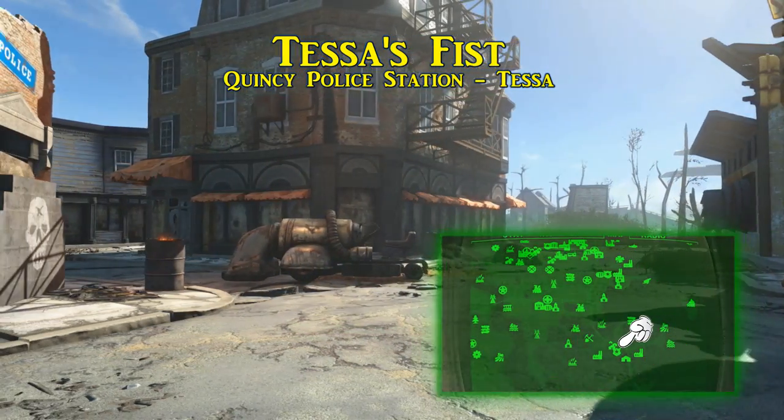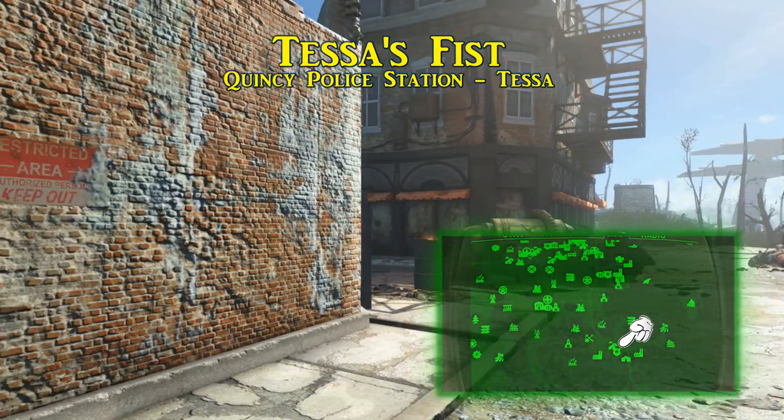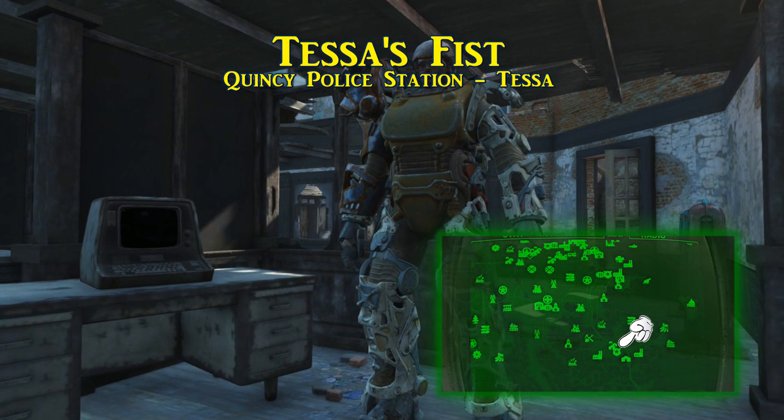Next is currently the only legendary raider power armor piece — a raider right arm called Tessa's Fist. It is expected to be found on a gunner boss by the name of Tessa, who is normally found in the Quincy police station. However, if you take part in the Kid in a Fridge quest, she will show up to fight for that instead.